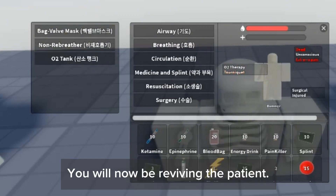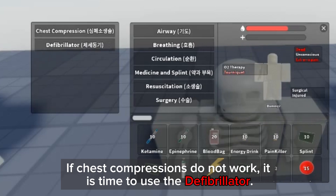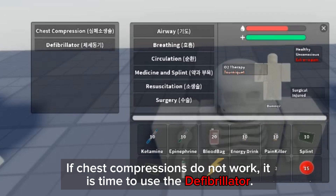You will now be reviving the patient. Under resuscitation, you will begin chest compressions. If chest compressions do not work, it is time to use the defibrillator.